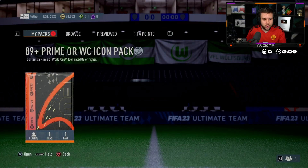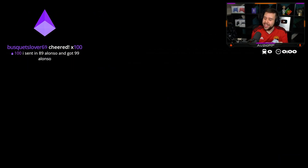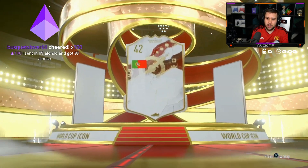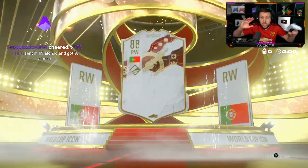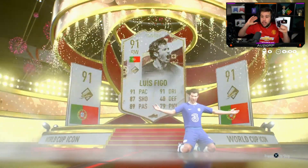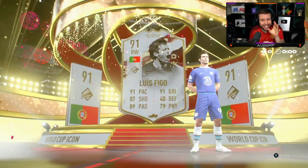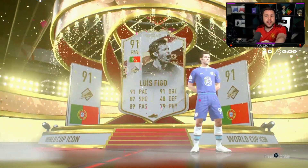We've already done a nose pack but it was good last time — let's do it again. Who is it? It's Figo! It doesn't matter — even if it was a Zidane, hey listen, it's a W. Maybe I should be doing more nose packs. This Figo is better than prime because he's got five star skill moves.